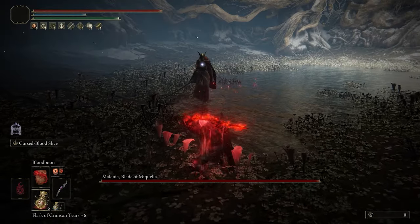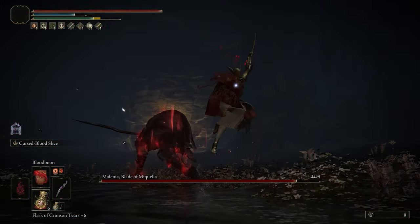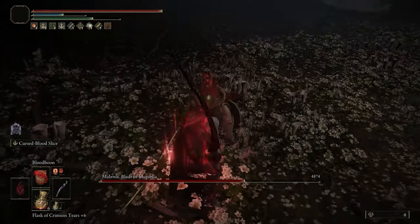This build, as the name implies, makes use primarily of Morgott's Cursed Sword, specifically because in update 1.04 it got a nice buff on the unique scale, so now it's much faster to use.